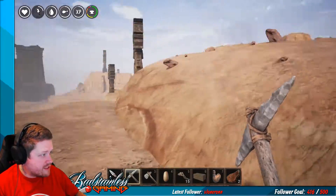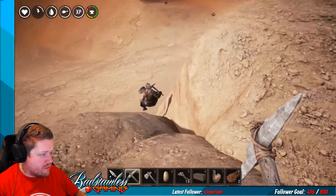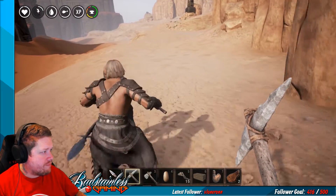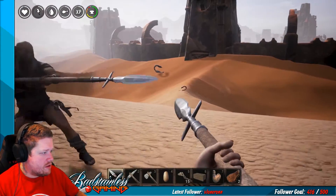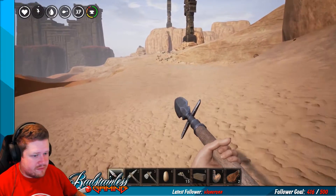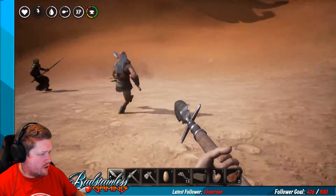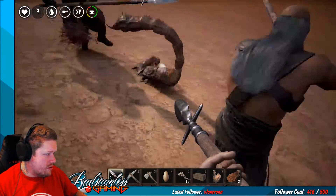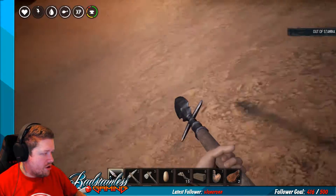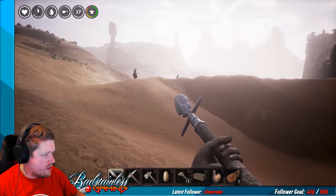Do you see the little animal-looking thing? I wasn't before — is there falling damage? Yeah, there's falling damage. Do we want to fight some scorpions here? Yeah, why not. Do they get much XP? Oh yeah, scorpions give tons — the big ones especially. Okay, let's fight the big scorpion here.